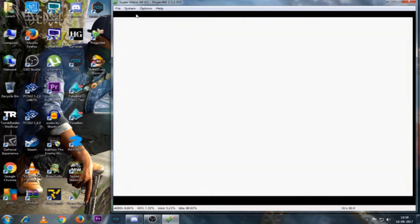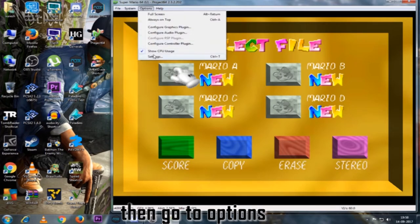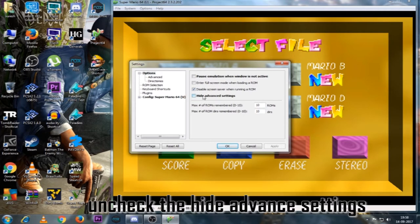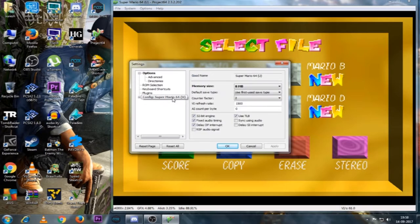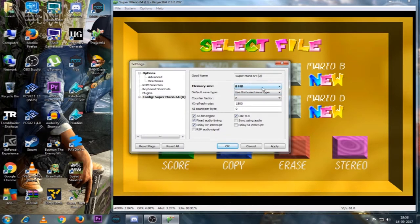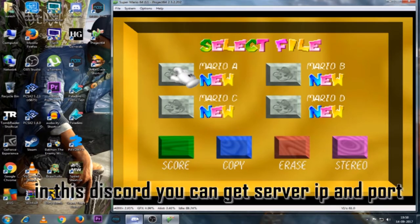Now we will start with the options. Select the option and go to advanced settings. Select the option in 4-bit, then select 8-bit. Click the option and confirm.